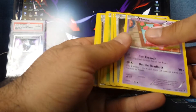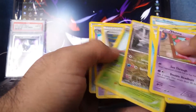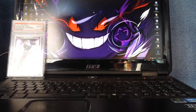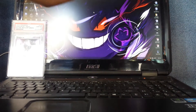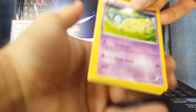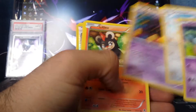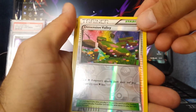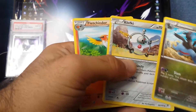The reverse for this one is Sliggo and the rare is Yenma. Got some nice trainers — Professor Sycamore. Next pack: the reverse is a Dimension Valley Reverse Hollow, and Mighty Yina for the rare. No trainers in that one.